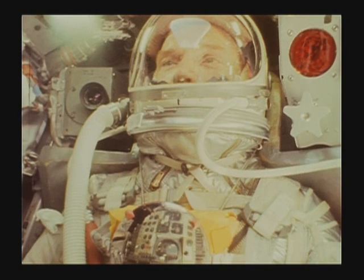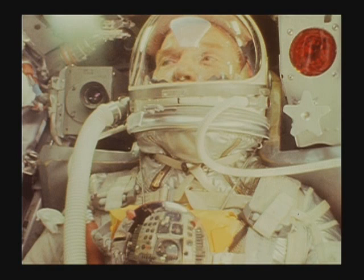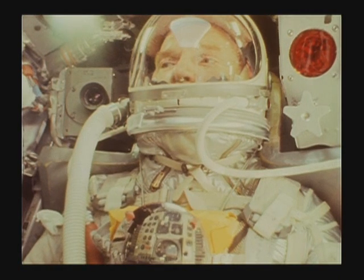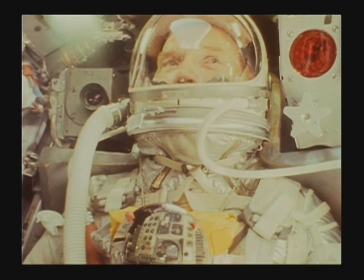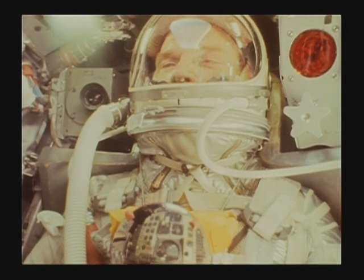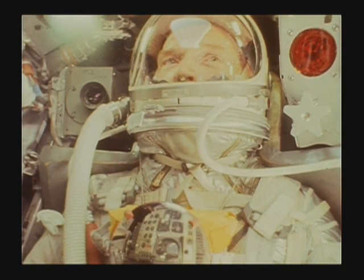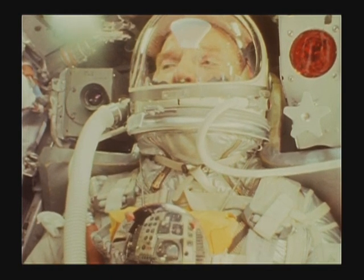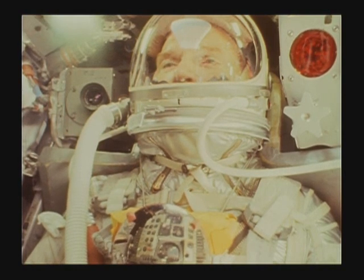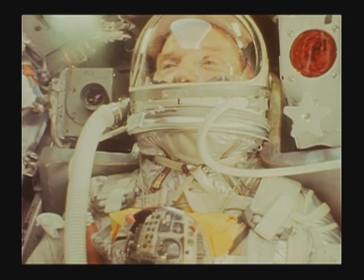Roger. My pitch checks at minus seven on your minus three. Roger. Friendship 7 — no fuel — 103, 101, oxygen 78, 100, amps 2.5. Cabin pressure holding at 5.8. Roger. Reading you loud and clear. Cape is go. We're standing by for you. Roger. Cape is go and I am go. Our capsule is in good shape. Fuel 103, 102, oxygen 78, 100. Cabin pressure holding steady at 5.8. Amps is 2.6. All systems are go.